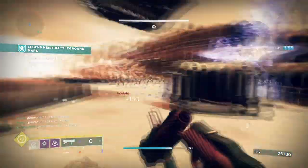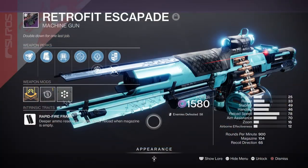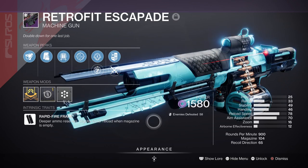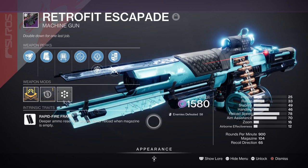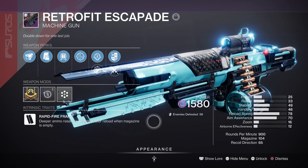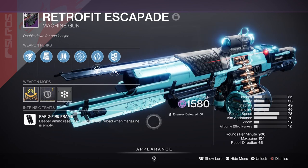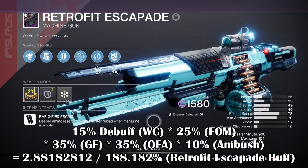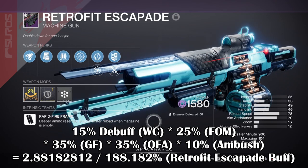Our heavy of choice is the Retrofit Escapade — if you have the season pass you can get a roll with Fourth Time's the Charm and One for All, which is a fantastic perk combo for long lasting DPS against bosses. From what I worked out, if we apply a debuff, Font of Might, Gyrofalcon's damage buff, One for All, and the Ambush origin trait, we can get around a 188% damage buff for just the weapon alone — so nearly 200% overall. Fantastic, and all of this is from a single legendary weapon which you can easily get or farm.